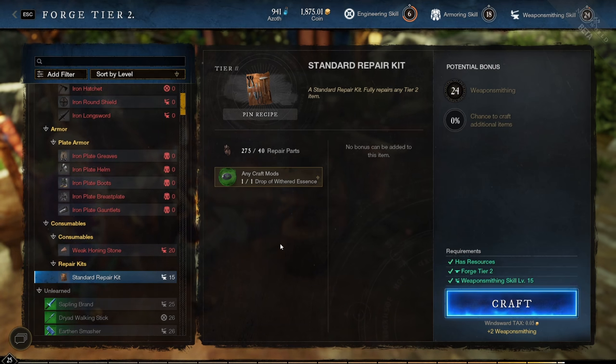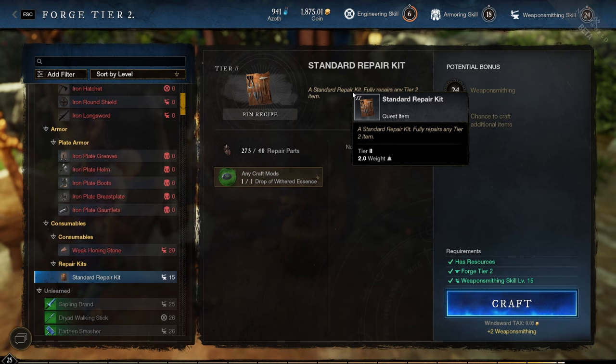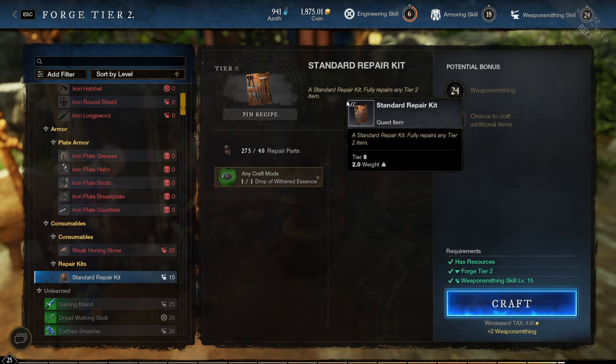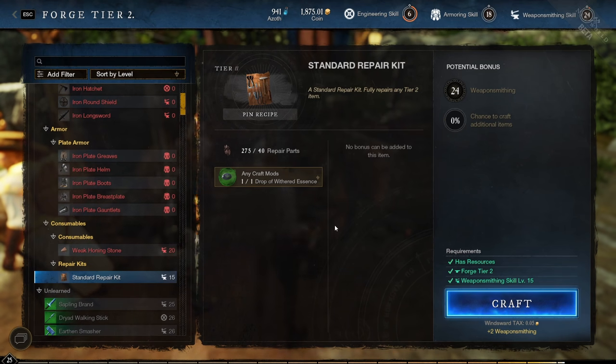If you're reaching your cap of repair parts, consider crafting repair kits. You can store these repair kits in your inventory and use them to repair your weapons, so craft them before you hit your repair parts cap.